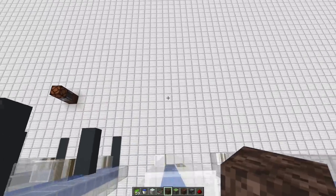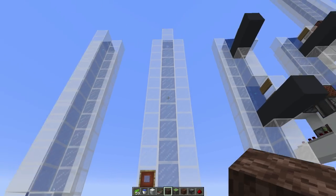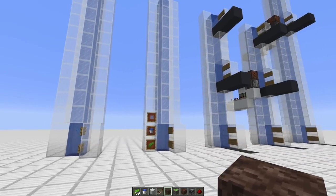Now if I replace the block with soul sand, you'll see we now have a bubble column — woohoo! That's all well and good, and lots of people have this in their base to go from one floor to the next.